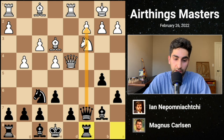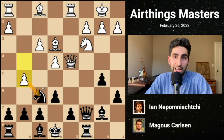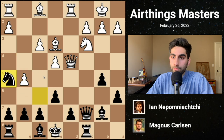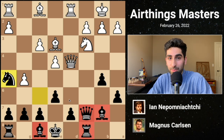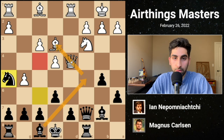White decides to press forward with the pawn storm, playing g5, attacking the knight on f6. Black doesn't want to retreat, so moves the knight to h5, keeping it active and eyeing the f4 square. At this point, white has a space advantage, which means he prefers to keep pieces on the board since there are more squares for them to use. On the other hand, black feels a little cramped and would like to trade pieces. Black wants to play Bc5, forcing a trade of bishops, weakening white's control over some key dark squares.